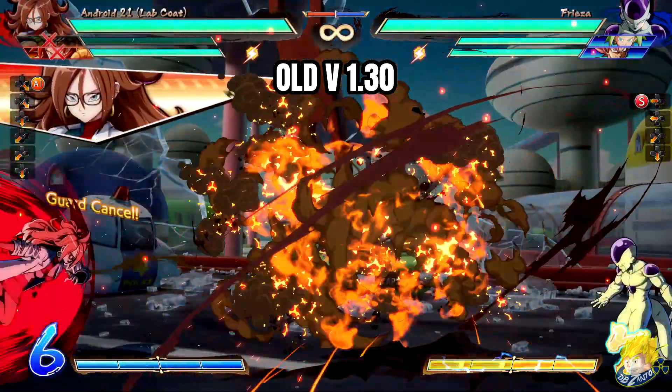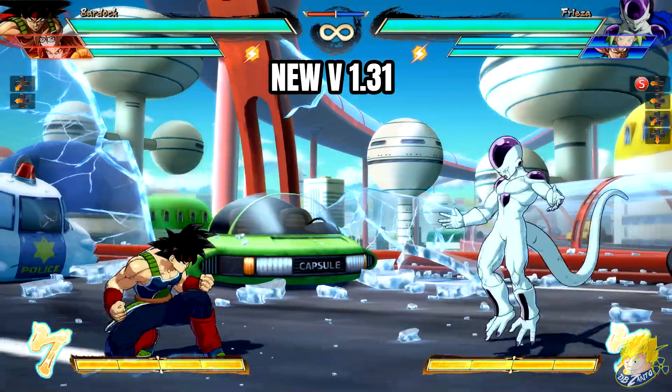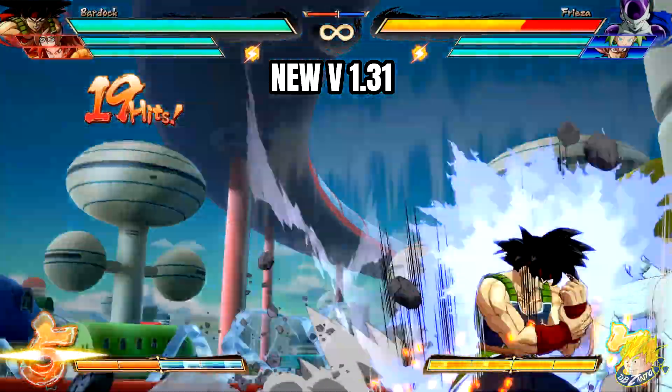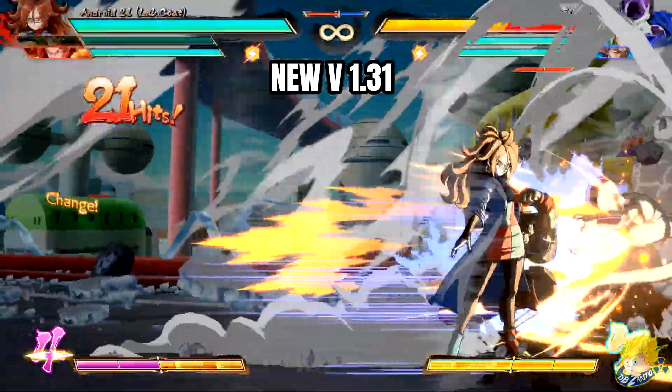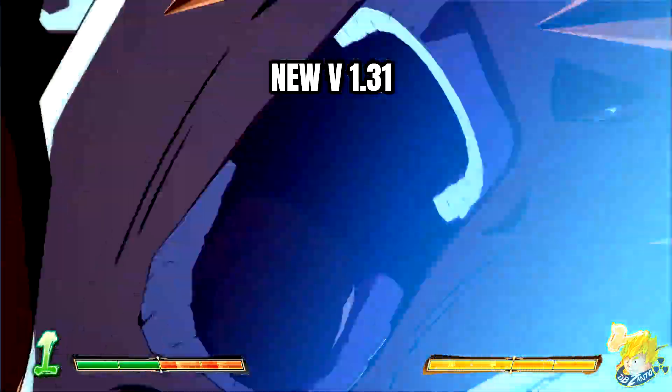Guard cancel change — it would accidentally come out while blocking using a diagonal input, but they removed it so it won't happen anymore. Z Change or Ultimate Z Change: fixed an issue that would cause some moves to bug out or not connect properly.